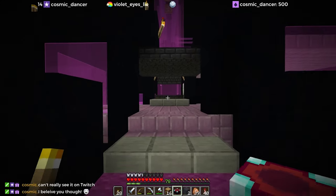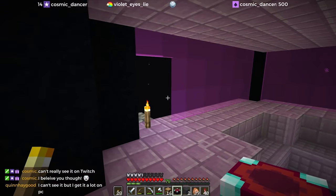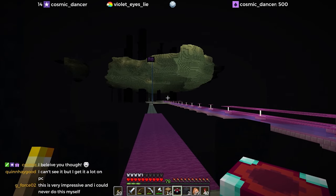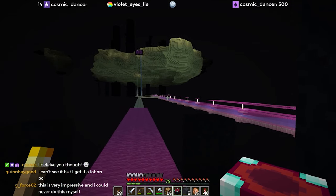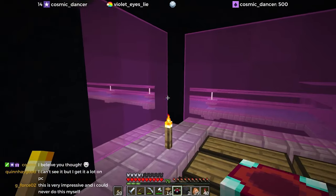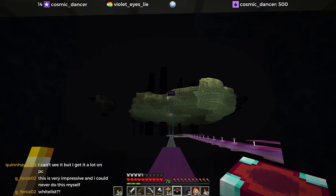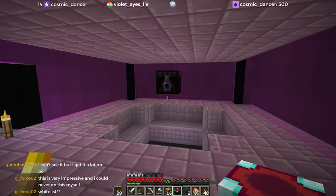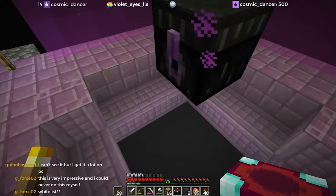I wanted to get the enchanting table functioning before I start covering everything with carpet, so that's the mission right now. If you're new, this is the Citadel. It's a survival Minecraft server where I do geeky stuff with my friends. Right now this is the geeky thing we've been working on - it's a solo project of taking ender pearls from the enderman farm, scooting them out here and all the way back down into a system, and they go out into the exit portal into the overworld so we can all use them.